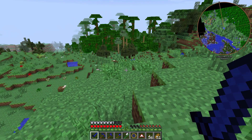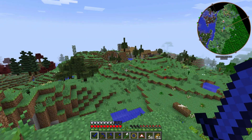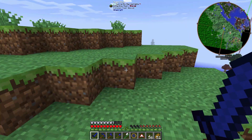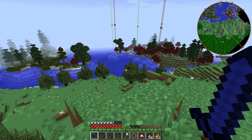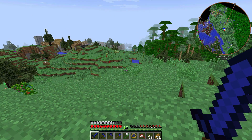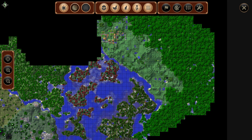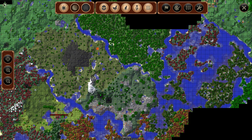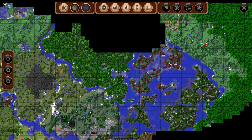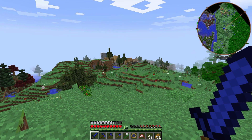We're jumping right into this mess. Unlike last episode, I don't have anything planned. I was out wandering around looking for a desert because I need some blaze powder — you can get a flower in the desert and use it for blaze powder. I wandered onto a village and I wanted to show you guys — boom, village. We are right here, not too far away. Let's go raid it.